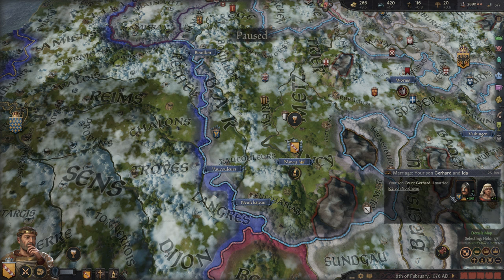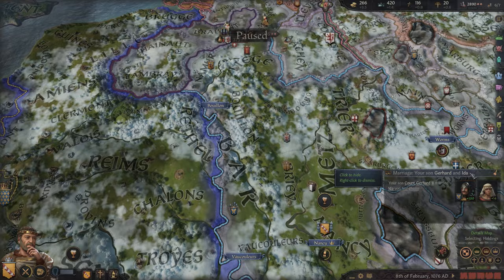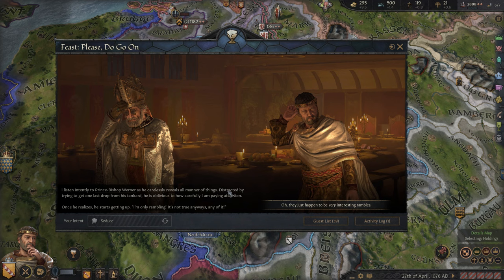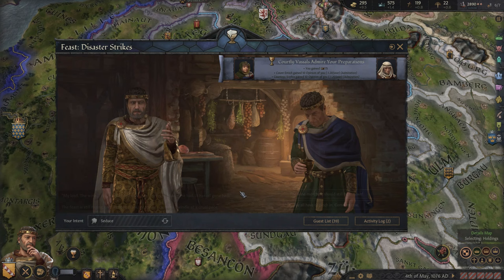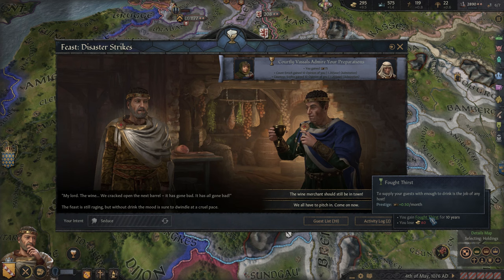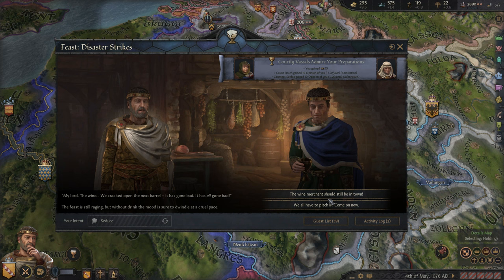It looks like we've got this bonus here for the holding taxes, and that marriage just happened as well. Was this the one we had arranged for them? Maybe it was just a betrothal, but they're married now. We have kicked off the feast. Just a typical event that we often get, and we've learned of a secret for this Prince Bishop — he attempted to murder somebody. Disaster strikes — another typical event here. Do we want to spend the money to get the prestige bonus here, or have everybody pitch in? As a diligent character, I feel like we'd want to pay for it ourselves — it's kind of our job here, being the one holding the feast.